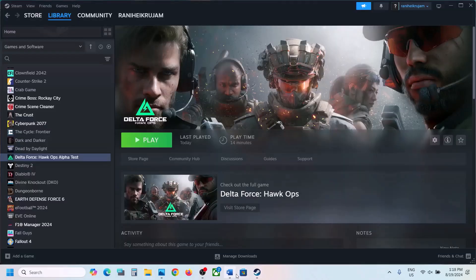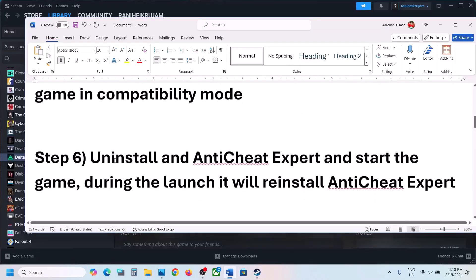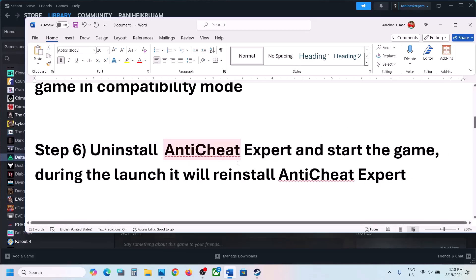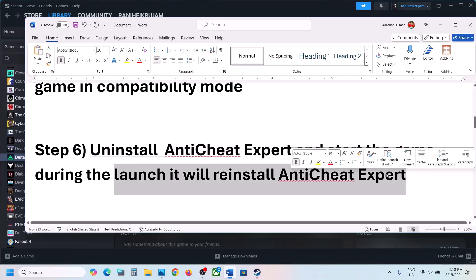Now the next step is to uninstall Anti-Cheat Expert. Launch the game afterwards and during the launch it will reinstall Anti-Cheat Expert.